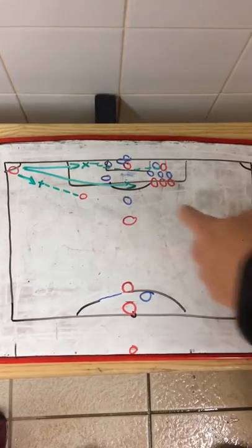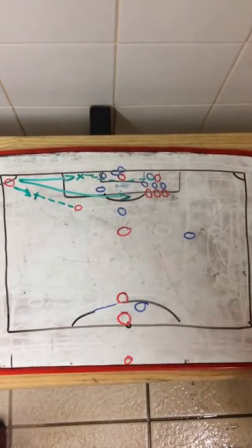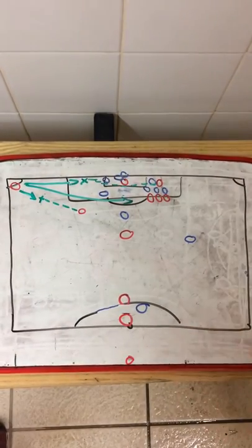He will also make a run short here if he receives the ball so that he can have a shuttle goal. Defending wise, always leave one in front and one behind so that you're not outnumbered on the counter attack.